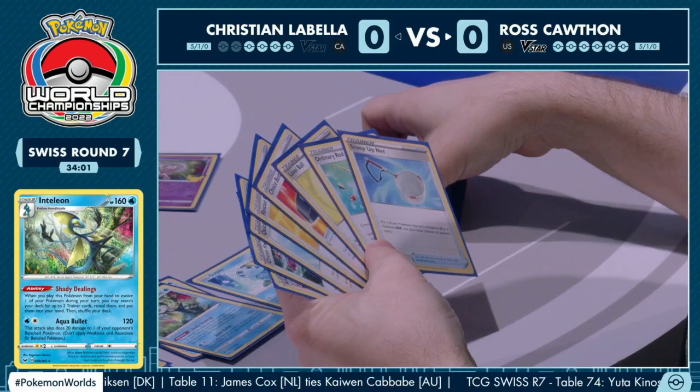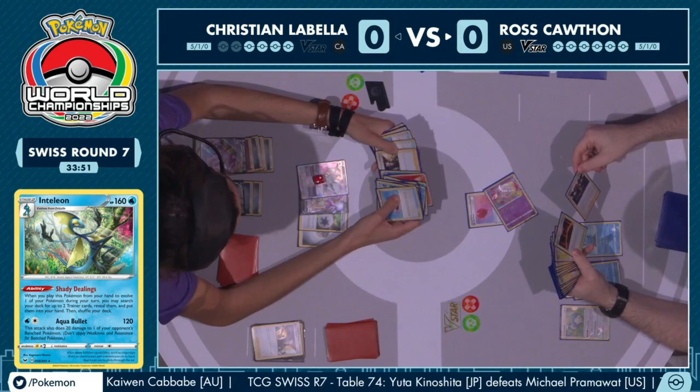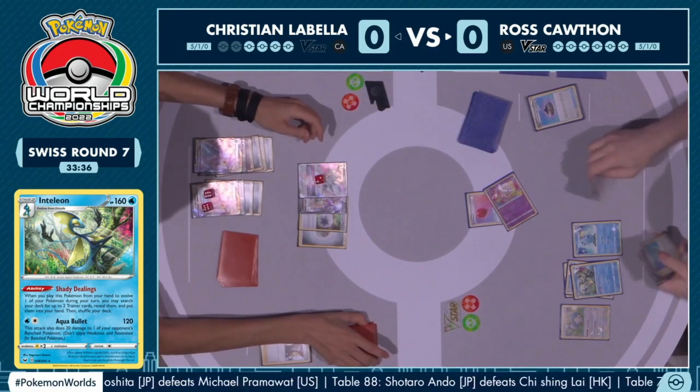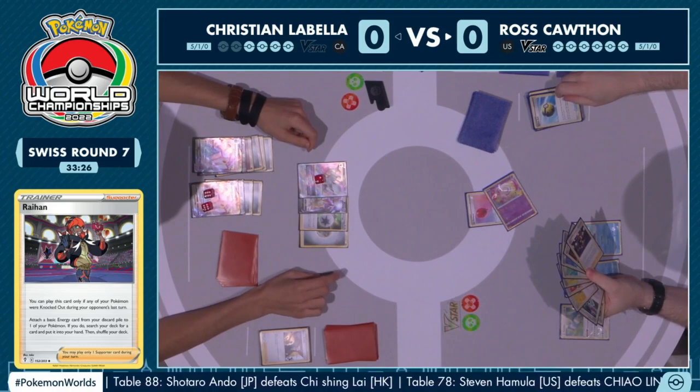The Shady Dealings just activated, searching out two Trainer cards. It's going to be a pretty important decision — if you see the Duraludon VMAX player has not healed yet, you might as well capitalize on that if you can. The Raihan was taken off of the Shady Dealings, as well as the Magma Basin. We're definitely going to see Radiant Charizard attack here.